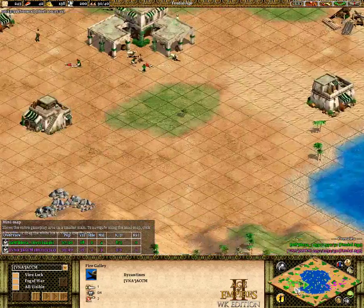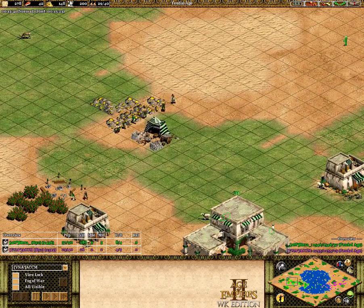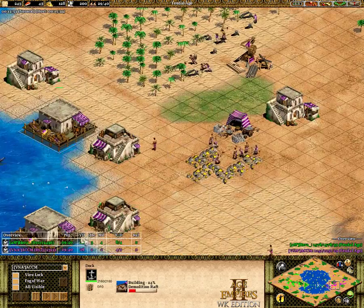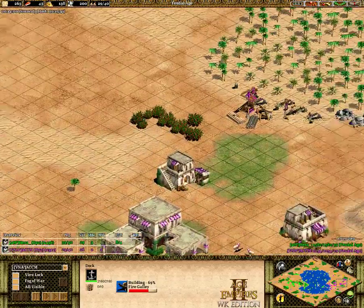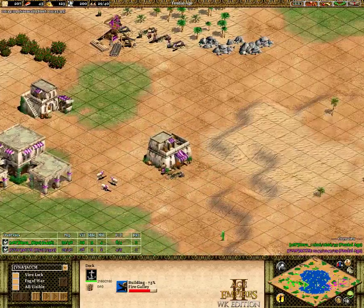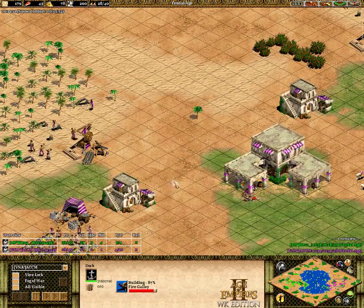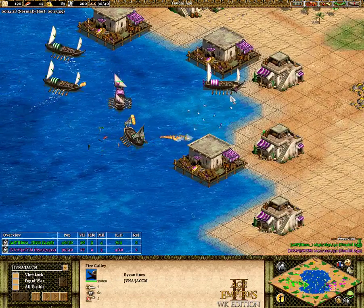Looking back at home to see what these guys are doing — Hera does have quite a few villagers on gold right now, and ACCM does as well. That's to keep up their ship production. Really what you're going to see on these water maps is once you hit Feudal Age, almost all your villagers go to wood and gold to keep your ship production up.